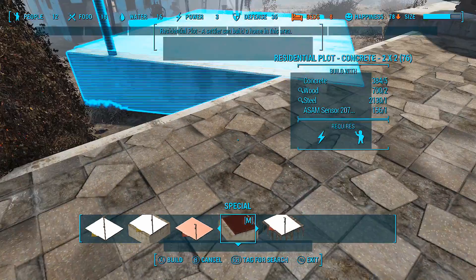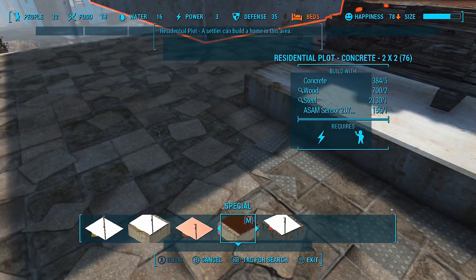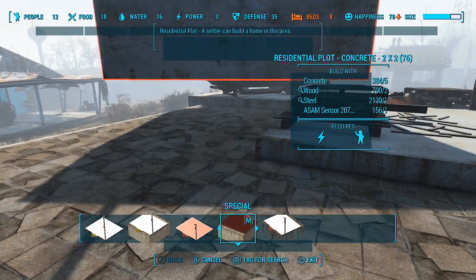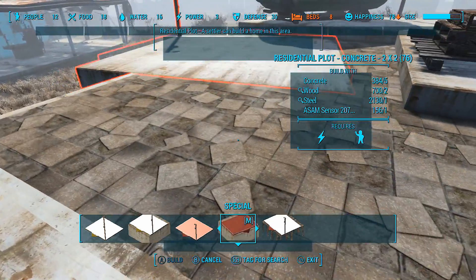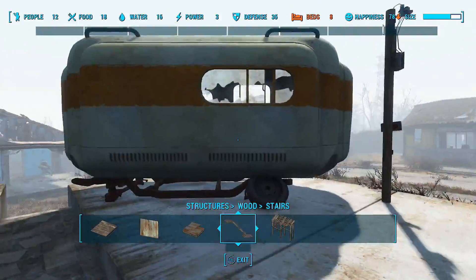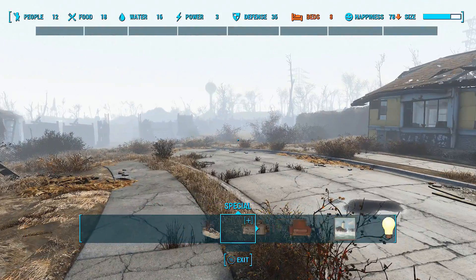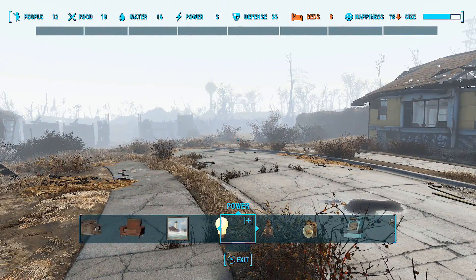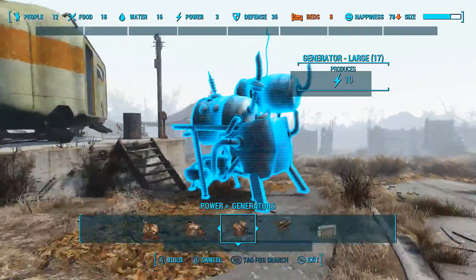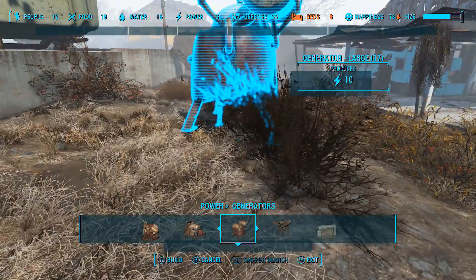It's kind of being a pain getting this to snap right now. Come on, you want to snappy snap. We need some power in these things — they all need power. I don't have enough Science yet in this playthrough to do the huge generator, so let's just do one of these big generators right next to it. It's almost like a trailer park.